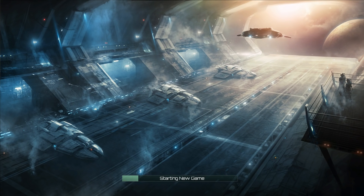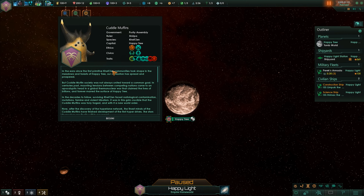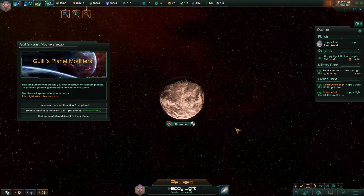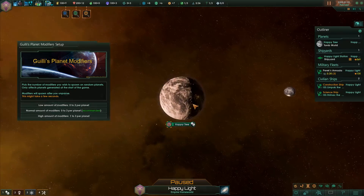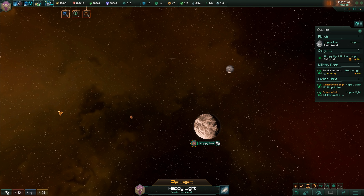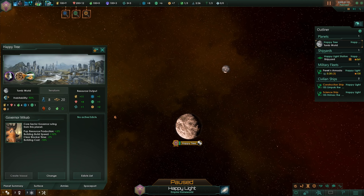Let's dive in with the Cuddlemuffins and see how long we live. I'm really curious about how this is going to go. Gulli's planet modifiers will pick the number of modifiers to spawn on random planets — it only affects planets generated at the start of the game, and modifiers will spawn after you unpause, which may take a few seconds. I want the normal amount of modifiers, please.